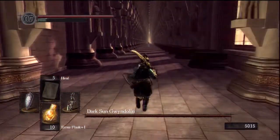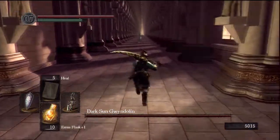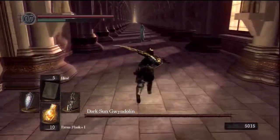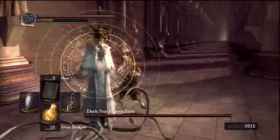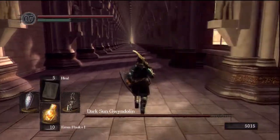Once you get close to him, he'll teleport back. His other two attacks are the crossbow, as I said — like that, there we go. The best thing to do with them is just zigzag and they'll miss you. They can do a huge amount of damage if you're not ready, but don't be too concerned about dodging them.